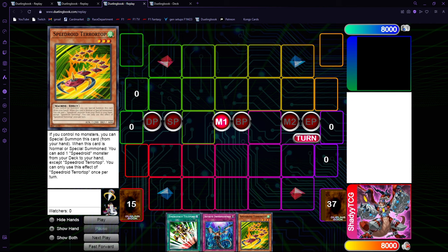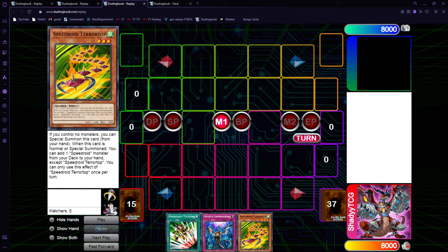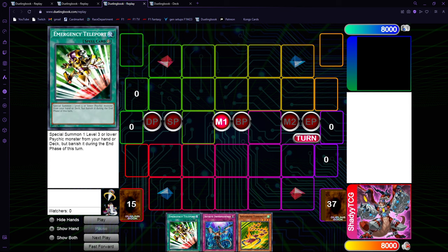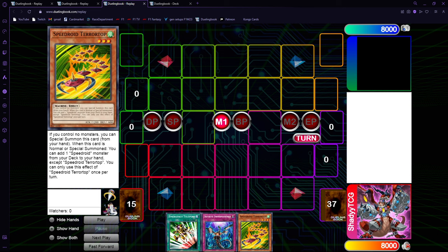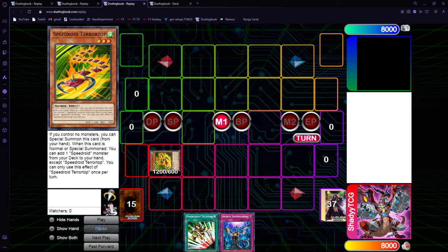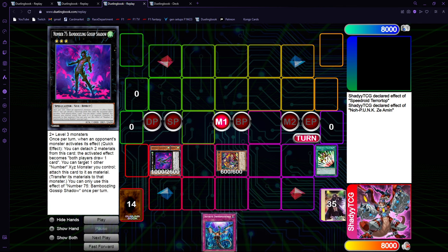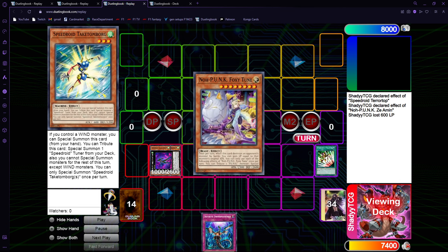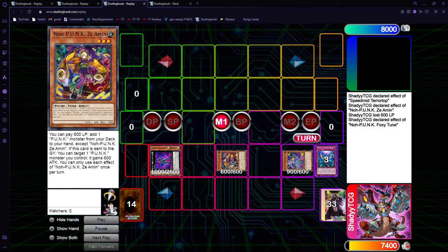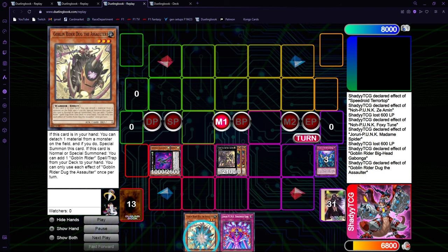All the one-card combos in the deck do not interfere with each other, so if you draw any combination of Tour Guide, Terror Top, and Teleport you can play through Nibiru — if you draw two out of three or any of these one-card combos plus two extenders. Even if you draw Zeamen and Teleport, as long as you have another extender you can go full combo and play around Nibiru. You just go Terror Top or Taketomborg, Taketomborg specials, and you go into Gossip which can negate Nibiru. We both draw one card and go for the normal six-disruption line — turning it into seven disruptions while playing around Nibiru.